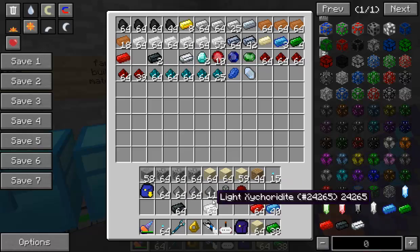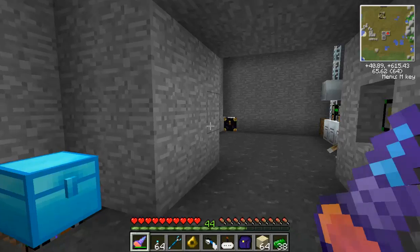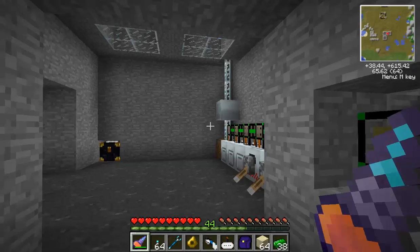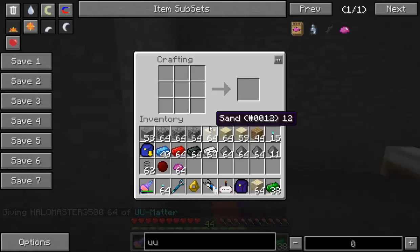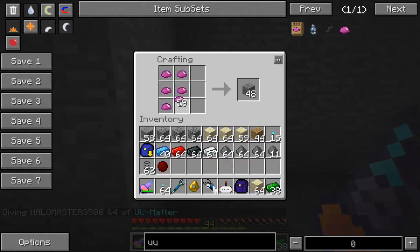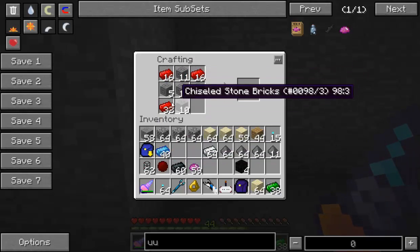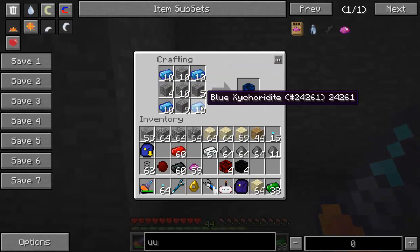We'll grab some of the dark and some of the light Zycoridite. We've got a nice variety of colors and you can make all sorts of things like brick. To make bricks, just combine some stone bricks and then whatever color of Zycorium you want — and they look really good.